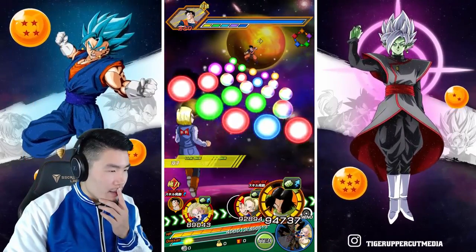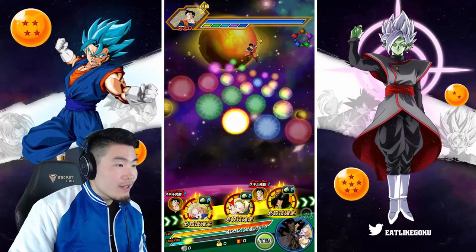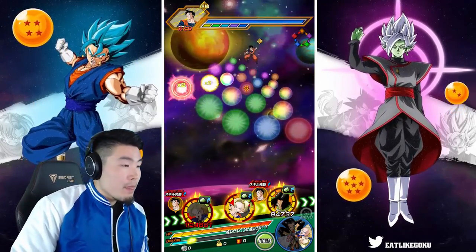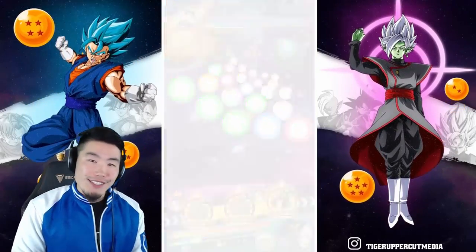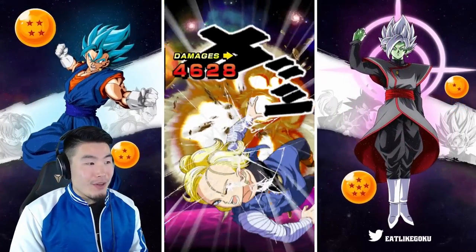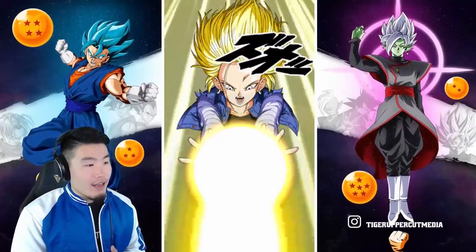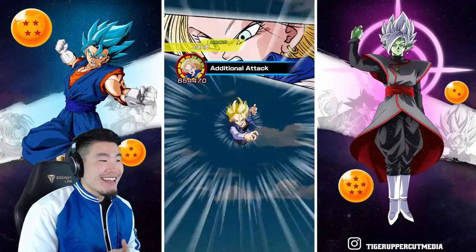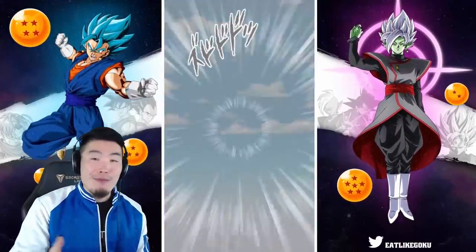It doesn't really matter too much who we link her up with here. We'll give her one orb — she doesn't really nuke things so it doesn't matter if we give her anything beyond the 12 Ki. Let's see what this new STR 18 can do on her first attack. We are getting a super right off the bat and we're taking 4,000 damage. Not too bad. 629K, and we get the additional super because we are facing Future Gohan who is a Hybrid Saiyans enemy.